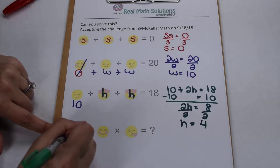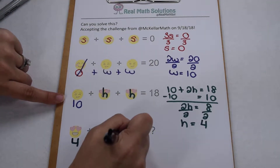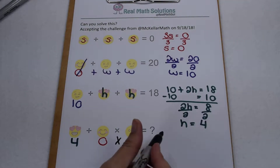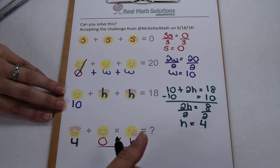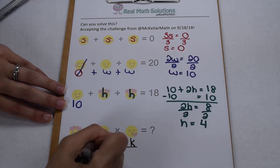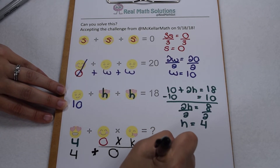When we come down to our last equation, we have our heart, which was worth 4, and our smiley face, which was worth 0. But then we're multiplying it by a new emoji — we haven't had any kissy faces along the way, so we still have one missing variable. Order of operations tells us multiplication comes before addition. So I'm multiplying 0 by some unknown. I don't know what the kissy face is, but any time I multiply by 0, the product comes out to be 0. So in this last row, I'm solving 4 plus 0, which means our unknown total is simply 4.